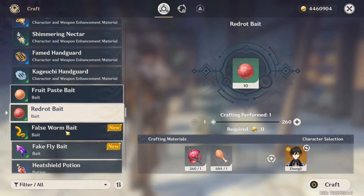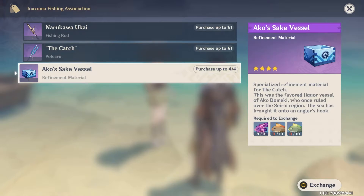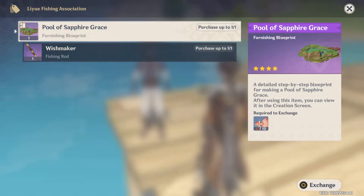The Inazuma Angler will have The Catch polearm and all its refinement materials as a reward. The Liyue Angler will have a fishing rod and a Pool of Sapphire grass as a furniture blueprint for your teapot.